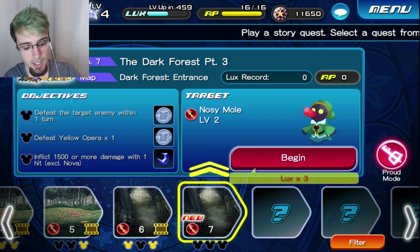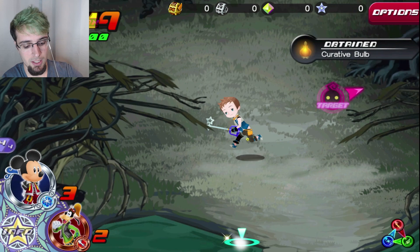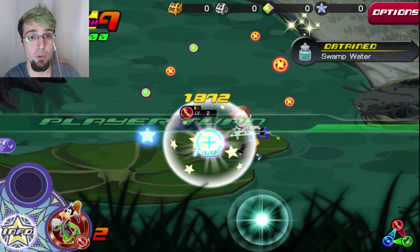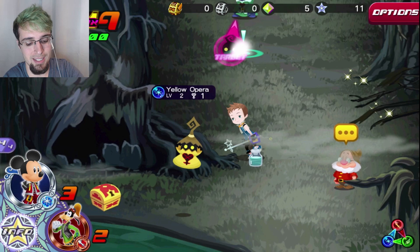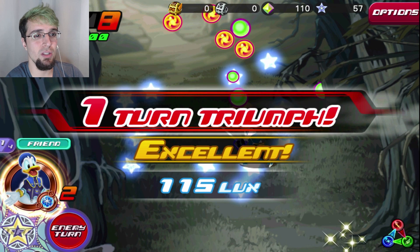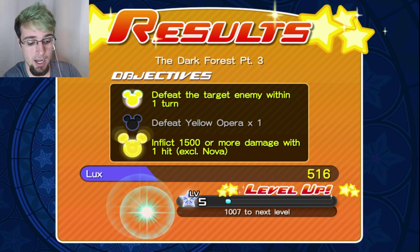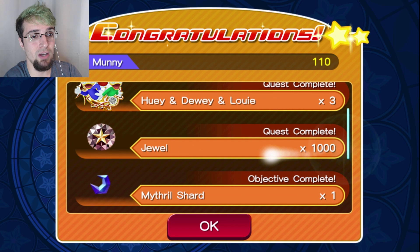We need 12,000 jewels for four pulls. Instead of doing three pulls right away, I want to do all five pulls. It's recommended to just do three pulls first — if you don't get anything good, dip out and go. But I think doing four pulls in a row is better than stopping at three. One of these quests is going to give me a thousand jewels. I'm now level five — leveling up is going to be really quick on weekends. It is so much better to come in here, do this quest, get that extra thousand jewels, and then continue your pull system.